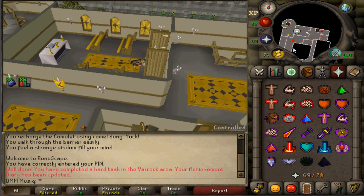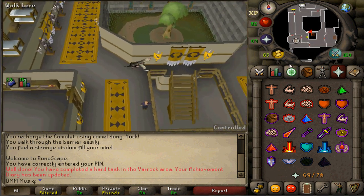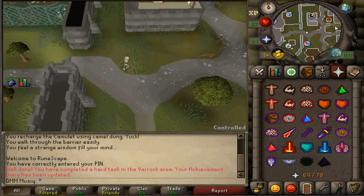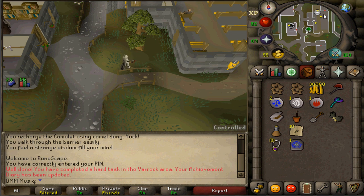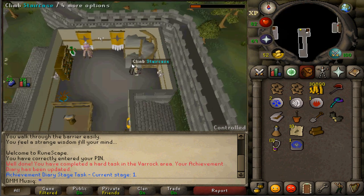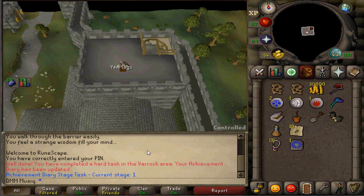Go back downstairs via the southern stairs, then exit the castle to the east. Just east of the castle you'll find a church, and in front of it there is a Yew tree. Chop one log. Once you have one log, enter the church and in the north-eastern corner find the staircase. Climb up to the top floor and use your tinderbox on the Yew logs — this completes task number two.